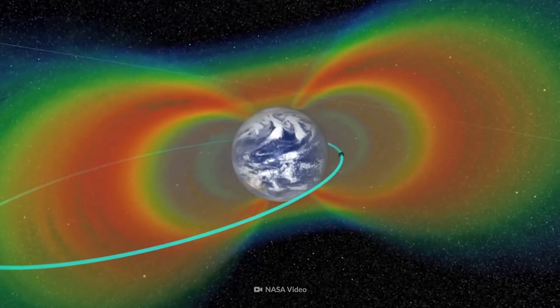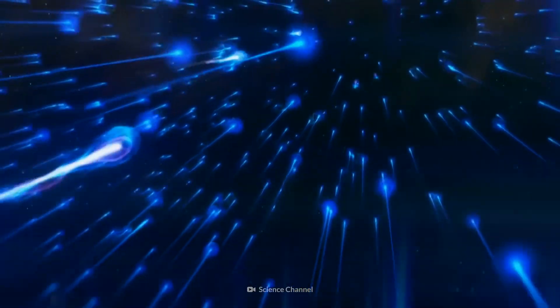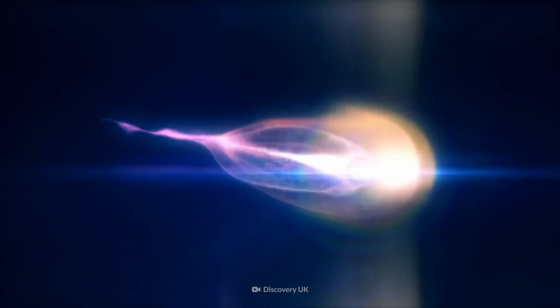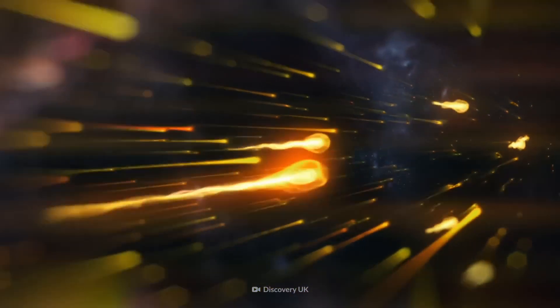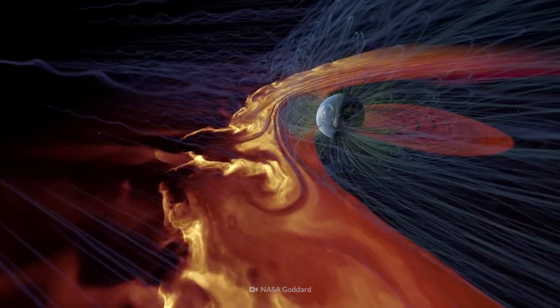The Van Allen Radiation Belt is a pair of cosmic donuts surrounding Earth. This is a unique location where the radiation belt comes closest to the Earth's surface. These belts trap particles that shoot from the sun, which protects the Earth from harmful radiation. The solar radiation within the South Atlantic Anomaly isn't held back to the same degree, though.